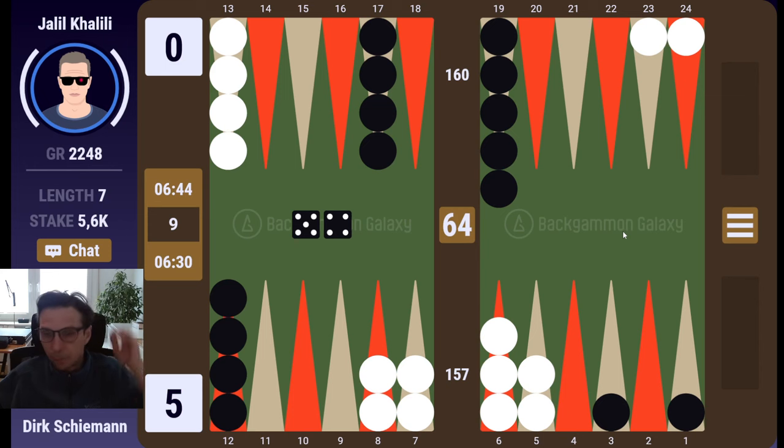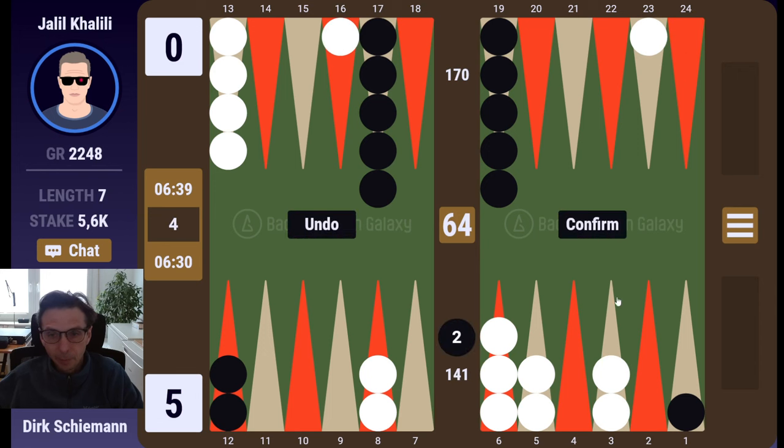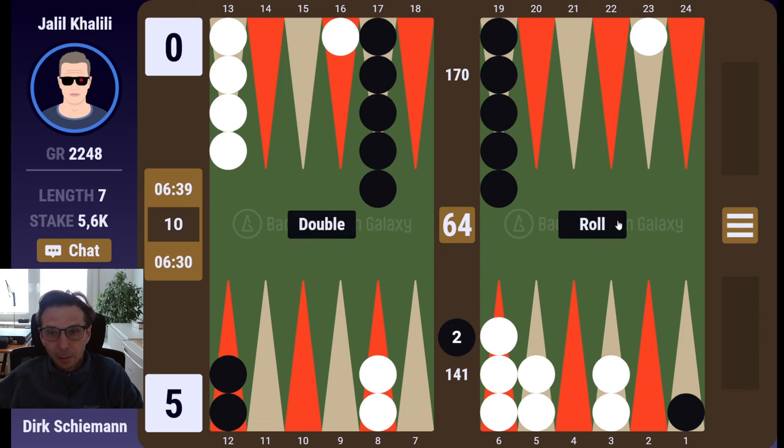First of all, I shouldn't cube — shouldn't even consider cubing in early game or middle game positions where there are gammons. In these types of positions, the cube is dead for me at the moment. Of course he should cube very aggressively. However, does it look like he will be getting to a cube very soon?